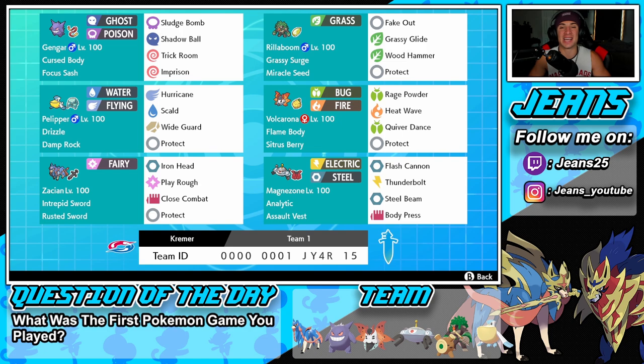Getting started, we got Gengar in that top left corner. This Pokemon is an absolute beast, one of my favorites of all time - probably one of many people's favorites because it's just such a cool Pokemon and the OG ghost type. It's got Cursed Body as its ability, Focus Sash as item, Sludge Bomb and Shadow Ball both for STAB, Trick Room, and Imprison so we can imprison trick room teams, or if we need speed control we can pop a trick room and roll from there.